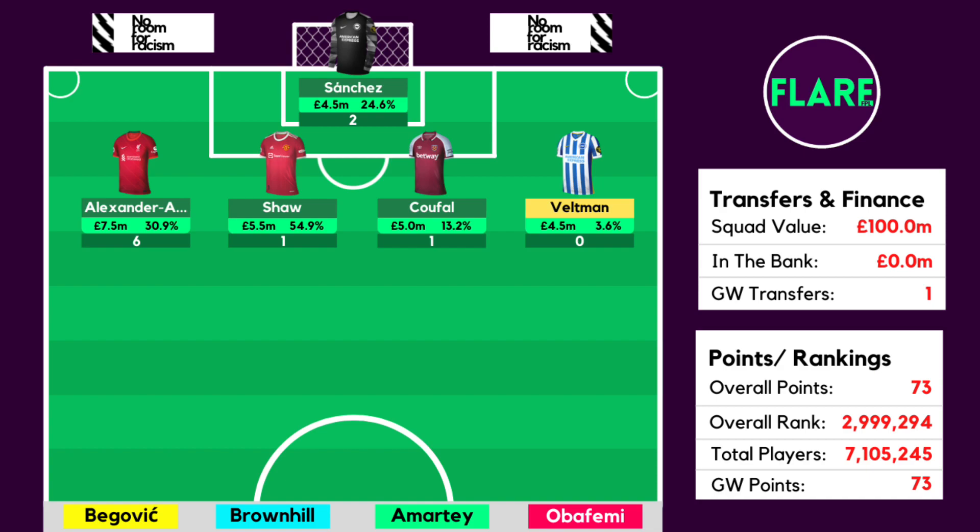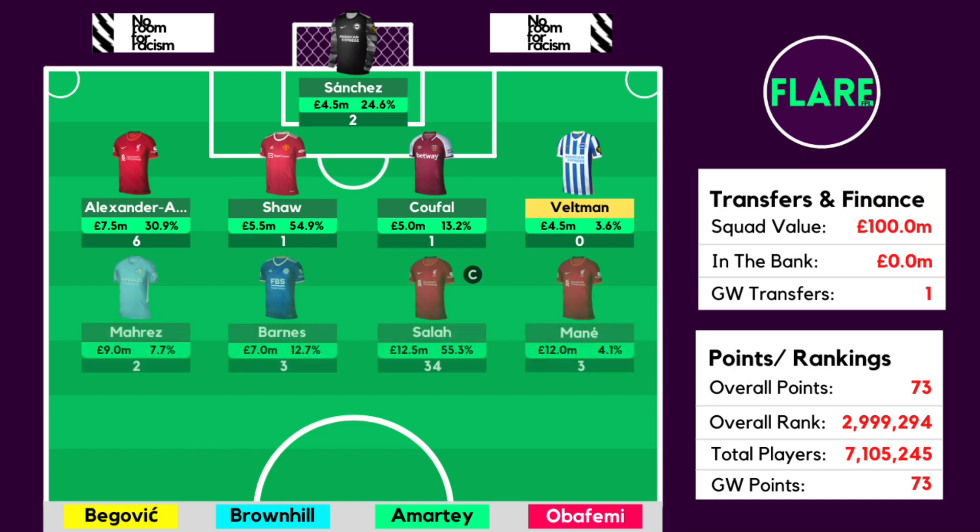Veltman got 0 points as he could not get on the pitch for Brighton due to lack of match fitness, which did see Josh Brownhill come off the bench to score 1 point for us. It was disappointing to see Veltman not play. Moving on to the midfielders, Mahrez could only manage 2 points as he blanked against Tottenham. He did have a decent chance to score though as he slipped over right before hitting a volley in the box.